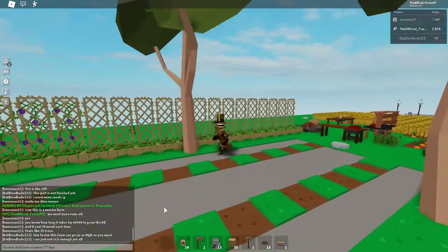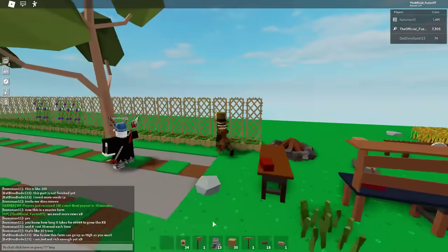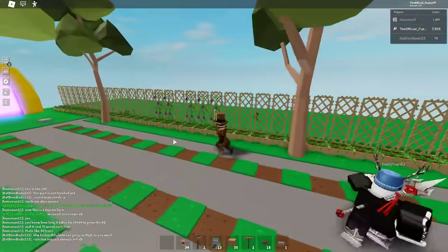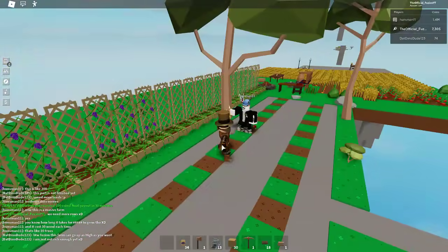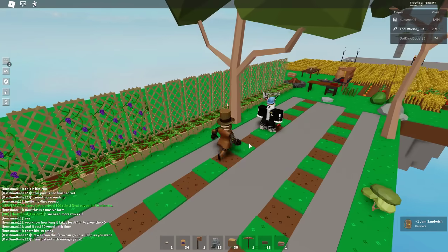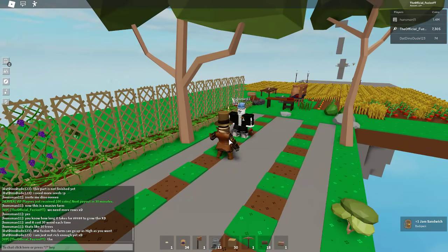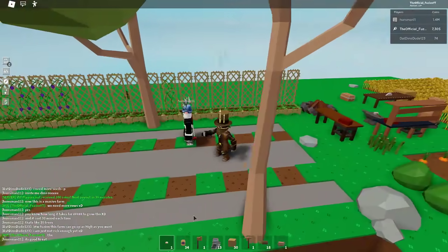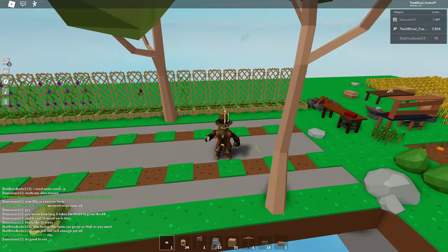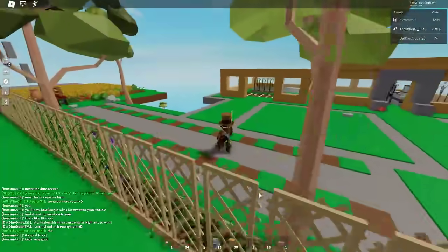I am just not rich enough yet. Oh my gosh - your farm can go up as high as you want? Wait, what do you mean as high as I want? Anyway, we're going to have the sickest grape farm there is - it is going to be awesome. Wait, what is this? He gave me a jam sandwich! Thank you so much for your jam sandwich, bro. He said it tastes very good. I don't know how to eat this thing.